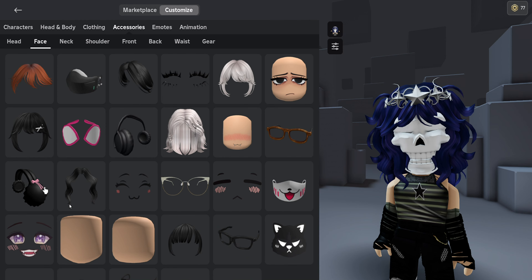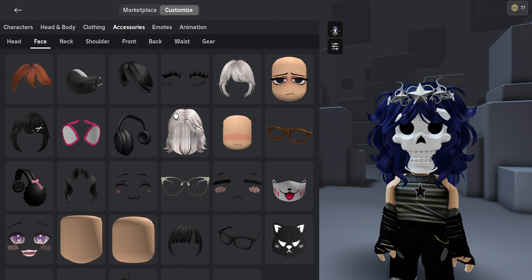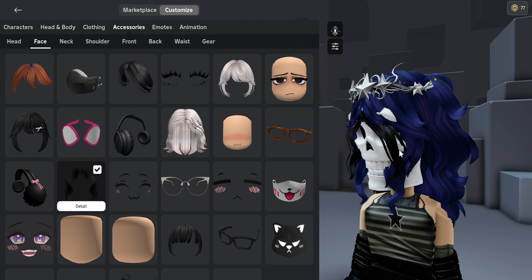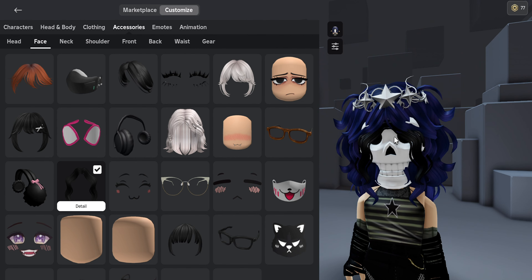Next is face accessory. ChatGPT picked number 14. Oh my gosh — it matches with the outfit, but it covers the skull face. Like, it just does not look good.